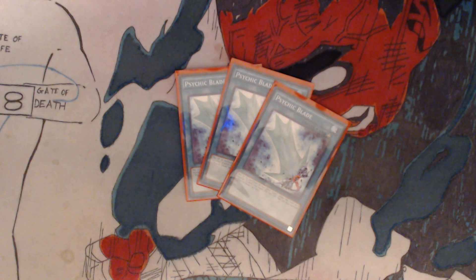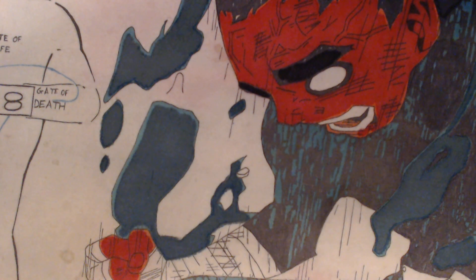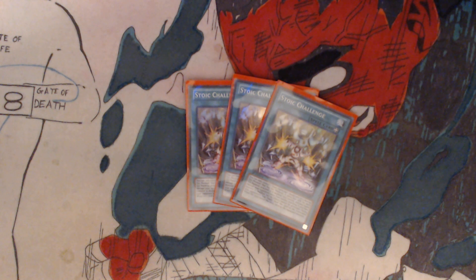You can only control 1 Stoic Challenge, equipped only to a face-up Xyz monster that has Xyz material. It gains 600 attack for each Xyz material attached to a monster you control. Any battle damage your opponent takes involving this card and their monster is doubled, but its effect cannot be activated during your opponent's end phase. Send this card to the graveyard. When this card leaves the field, destroy the equipped monster. So this is kind of meant for finishing blows, otherwise you might lose. But it's a really good card.